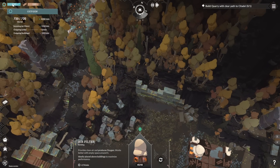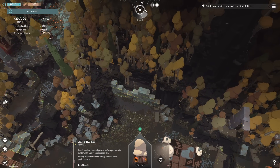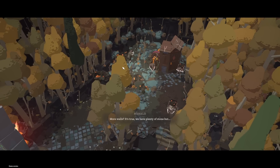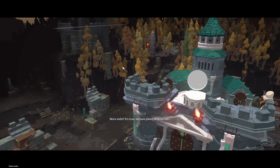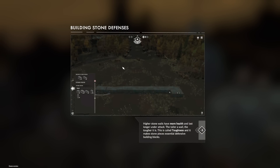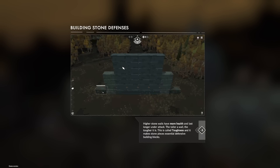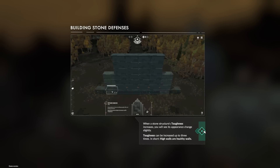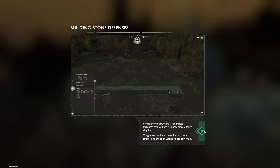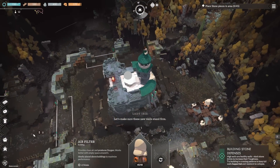Okay, that is reaching back home. Oxygen is perfect - we are producing so much more than we're using. Now let's rebuild those walls. More walls? Higher stone walls have more health and last longer under attack. The taller a wall, the tougher it is. This is called toughness, and it makes stone pieces essentially defensive building blocks. When a stone structure's toughness increases, you'll see its appearance change slightly. Toughness can be increased up to three times. In short, high walls are healthy walls.